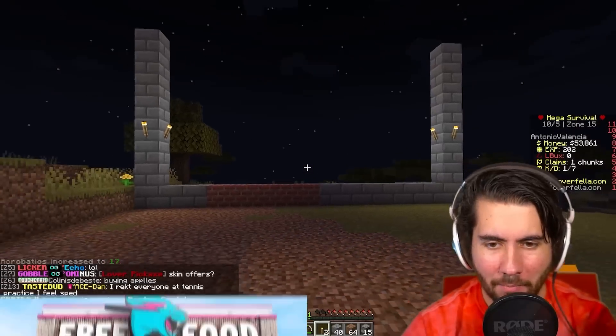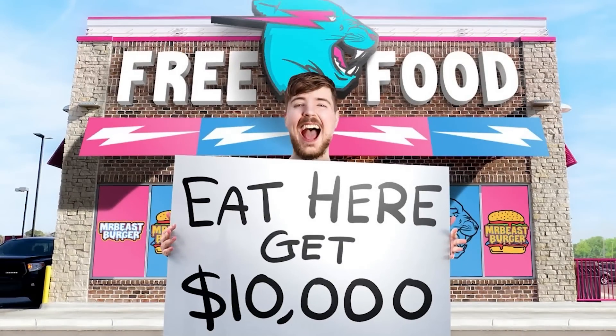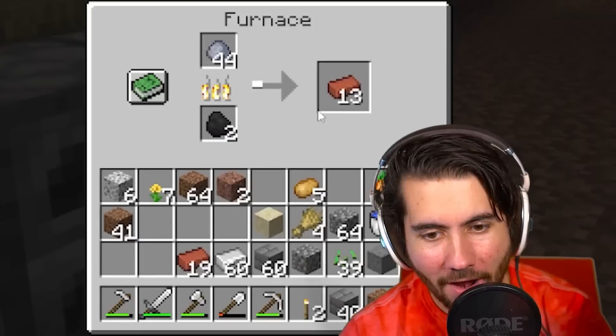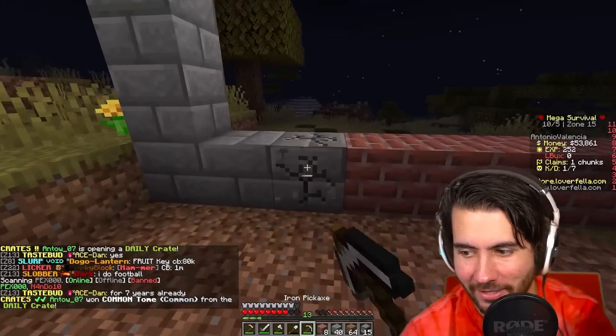Now when I step back and compare this to the actual Beast Burger, the proportions seem better. The whole front is basically pure brick, and that's a problem because I don't have enough cobble. How much can I make? Eight. We can almost do the entire floor with eight — that's fun.